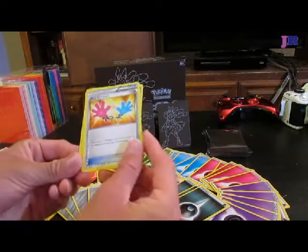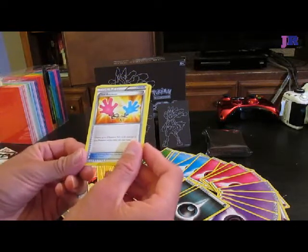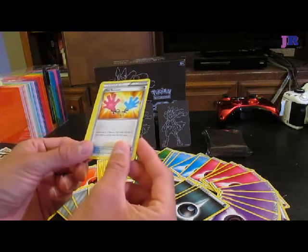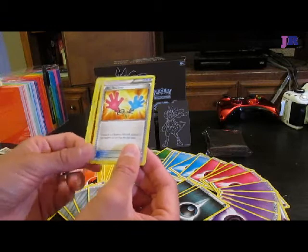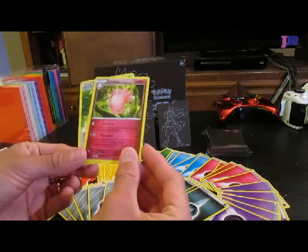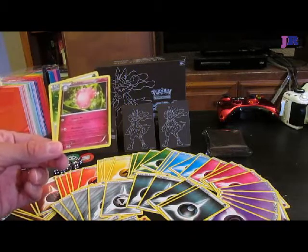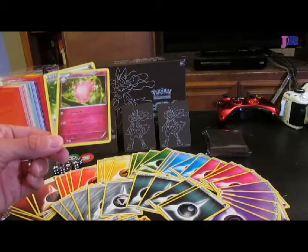This looks like something I'm not going to be happy about. Tool Retriever — choose up to two Pokemon tool cards attached to your Pokemon and put them in your hand. Huh. I'm not sure what that is going to be useful for... but if your Pokemon's about to get knocked out and you have your hard candy or hard charm attached to it, you could save it.